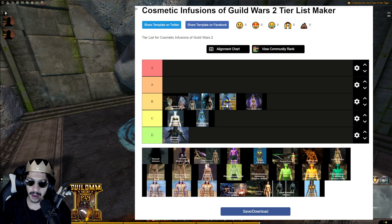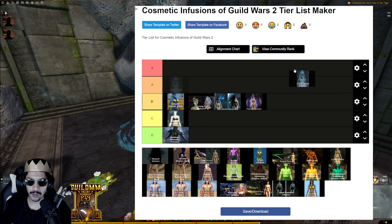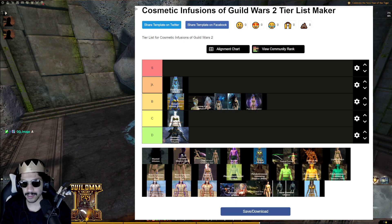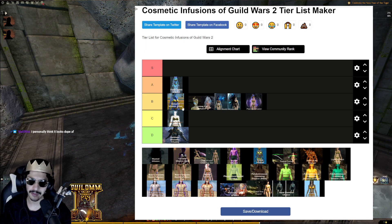Celestial Blue pairs well with Mystic, Ghostly, and Jormag/Primordus for creative color combos — I'd say B tier, maybe toward the front. Frost Legion is kind of the same infusion but a brighter blue and more prestigious. Frost Legion is definitely more prestigious than Celestial Blue. Because it's almost the same but more prestigious, and you can match it with the same infusions, Frost Legion goes to A tier.